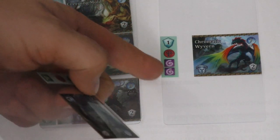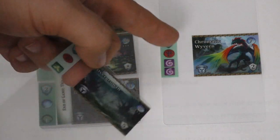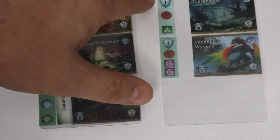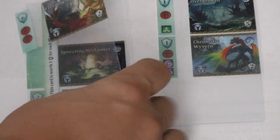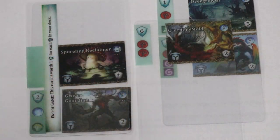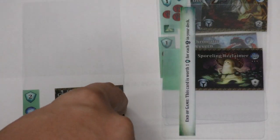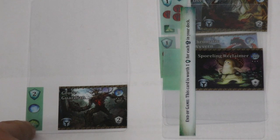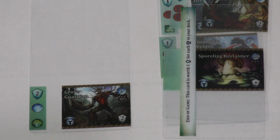My favorite artwork-wise is the Chromatic Wyvern — I love this guy. He gives you two wilds to get veil cards, a helmet, and a point. The Overgrowth gives you a point but is also worth five points at the end of the game and is a helmet. The Creeping Mold gives you six points. The Spoiling Reclaimer is worth one point for every helmet in your deck. The Grove Guardian gives you a helmet, money, two points, and is worth two points at the end of the game if you have nine — a no-brainer to buy.